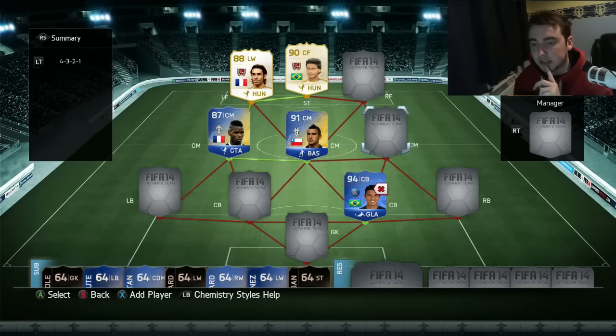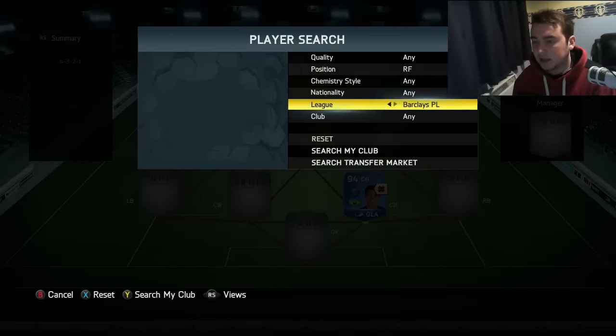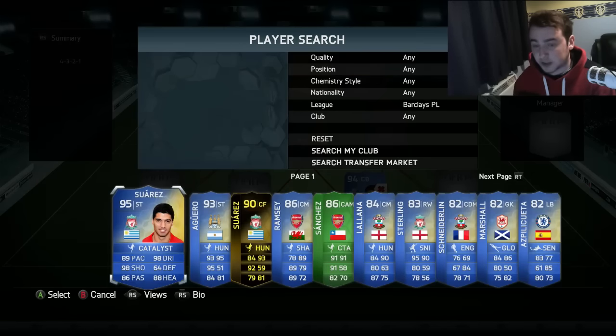This is crazy — I didn't realise that formation slot gets so many links. That's actually mental, the amount of links. Looking at the chemistry: strong link, strong link, half link — three dead links, that wouldn't work. This is very, very interesting. I'm tempted to change the formation right away because that is difficult to link. Obviously Vidal is Chilean — I was going to try and get Sanchez at right forward. I don't know if I've got a Sanchez right forward, or if he even plays right forward in this game, or if he's even at Arsenal in FIFA 14.